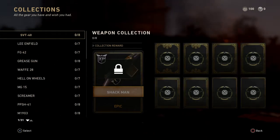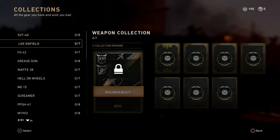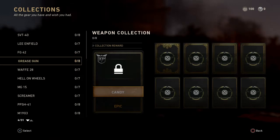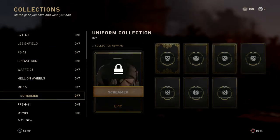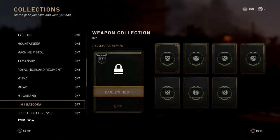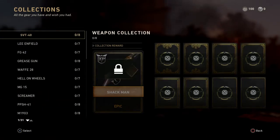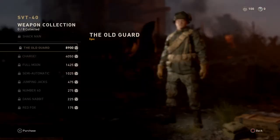So we've got the SVT40 — there are about eight variants for it. Obviously the best ones are here, and these are collections so if you want to get all of them you will get a collection reward which is epic. This one's called the Shackman Roundabout — they're all epics basically. We're going to be trying to get these and fill up our collections. You also get XP, as you can see on the top left of the card.